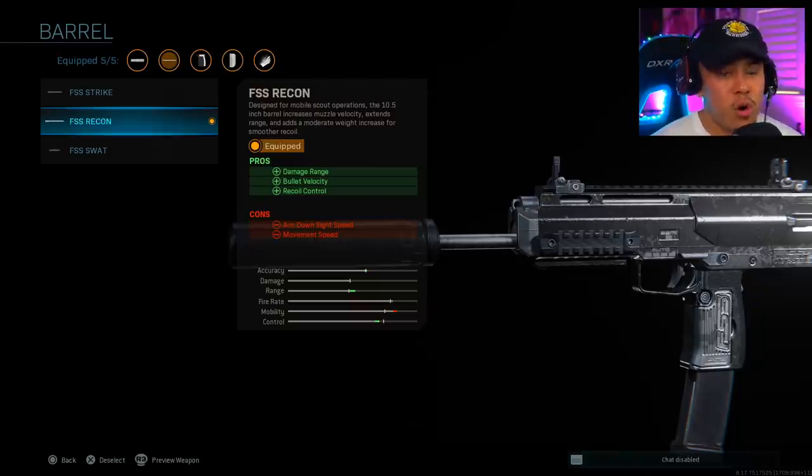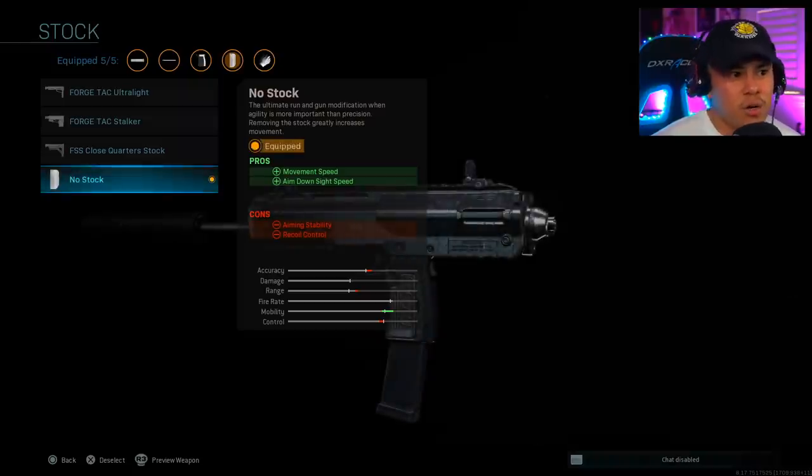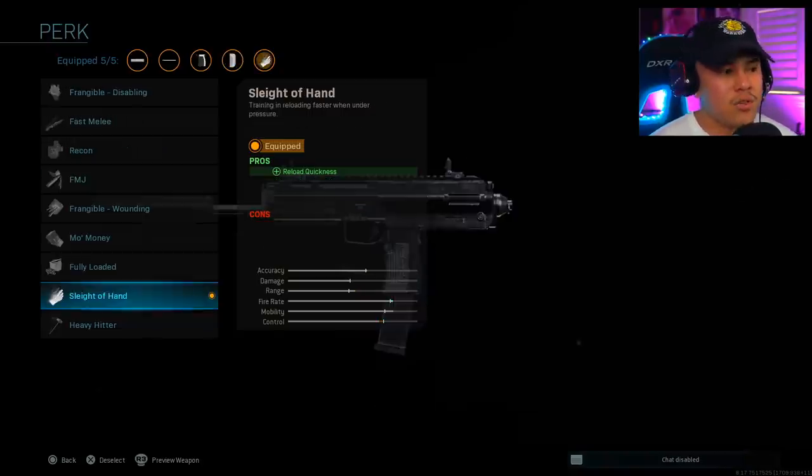For the barrel I'm using the FSS Recon — it's going to give us more damage range as well as more bullet velocity and even more recoil control. Even without this attachment the gun is still a laser beam. Moving on to the stock, I'm running the No Stock. This is going to give us more movement speed as well as more aim down sight speed. There is a recoil control penalty, but there's literally no recoil on the MP7 even from long range.